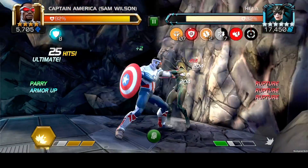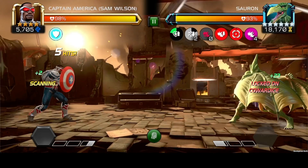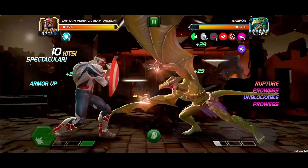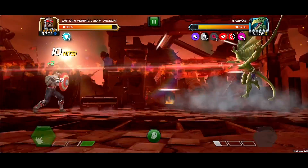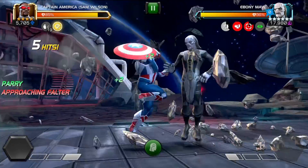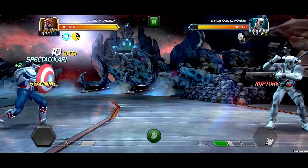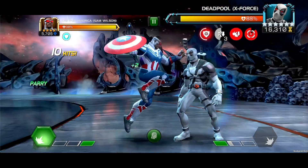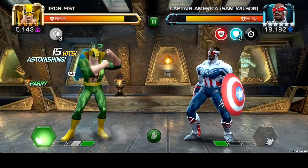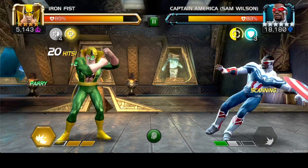When entering Lock-On, Cap passively inflicts Cowardice for the duration of the Lock-On period, reducing Special Attack Damage by 40%. Also, while the opponent is Locked-On, Cap gains Increased Critical Rating and his Attacks cannot miss. Cap pauses Sap Charges for 5 seconds when striking the opponent while Lock-On is active. As a Defender, if the opponent is not currently Locked-On, he'll inflict Lock-On in 16 seconds.